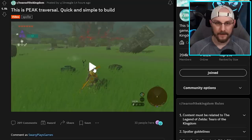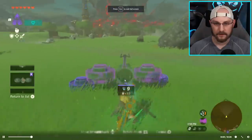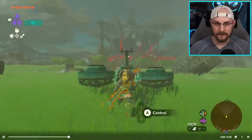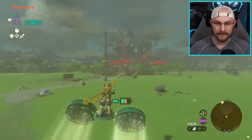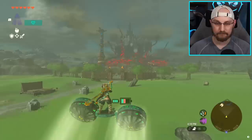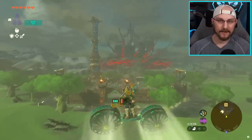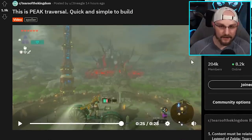This one is called 'peak traversal, quick and simple to build' - it's like a Green Goblin glider. You just have a steering column in the middle and two fans on the left and right, and that's it. Wow, that is pretty simple to build. Anytime I try to build a flying contraption I just stick fans onto a glider and it doesn't work obviously. Something so simple - that is a great idea.